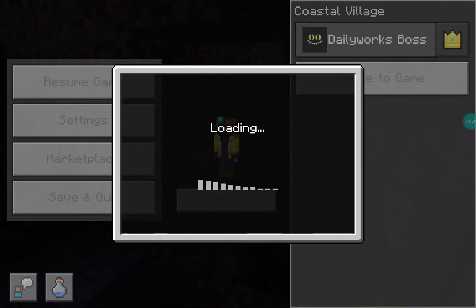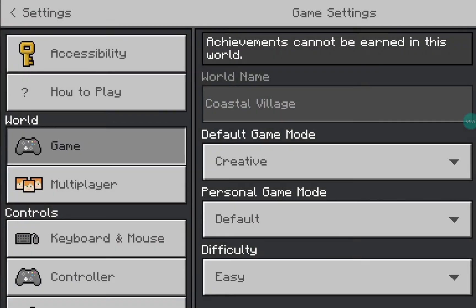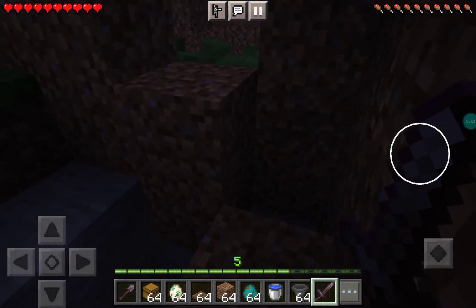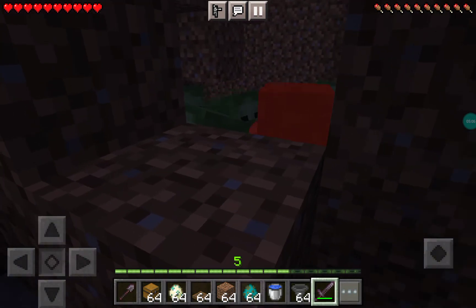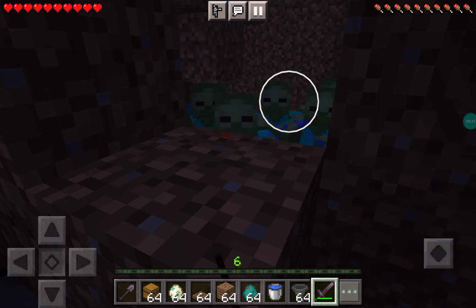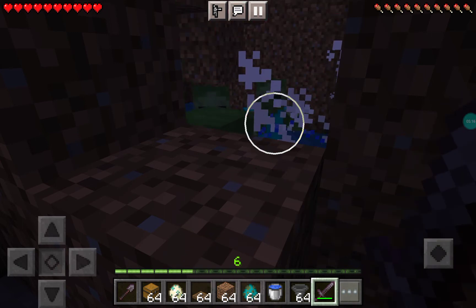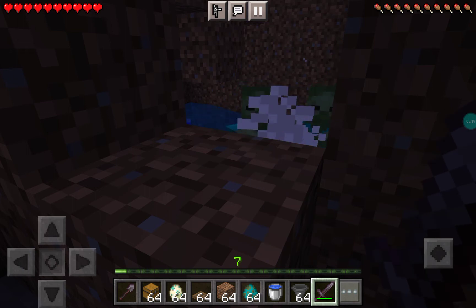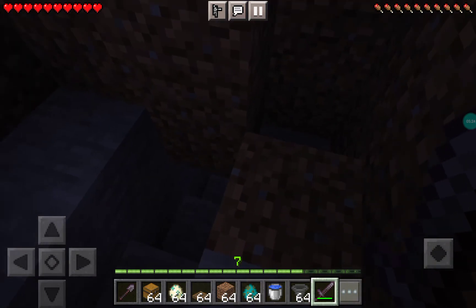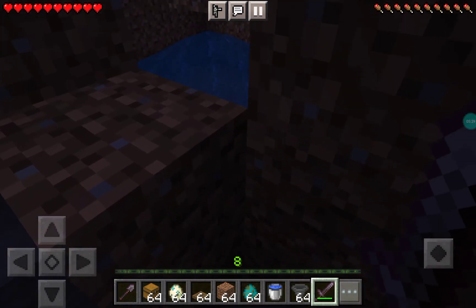Now we can switch to survival. Click this, then crouch here and just start killing mobs like this — super easy, gives you lots and lots of XP. As you can see my XP bar already got seven levels. Once you've killed all the mobs you can go and check what loot you got — most of it's going to be rotten flesh.